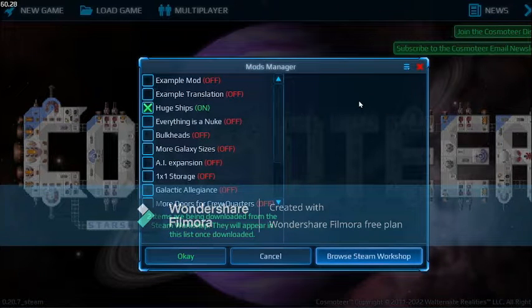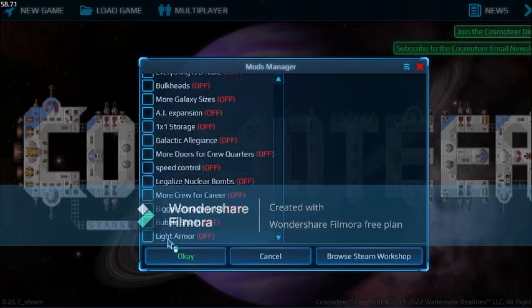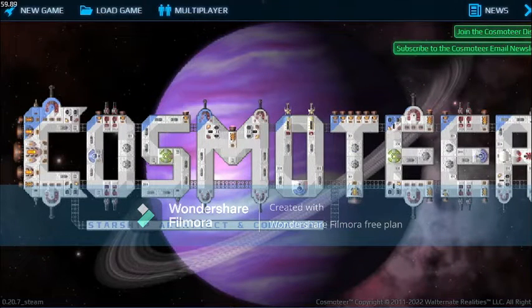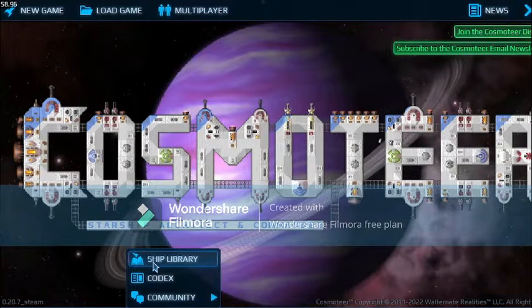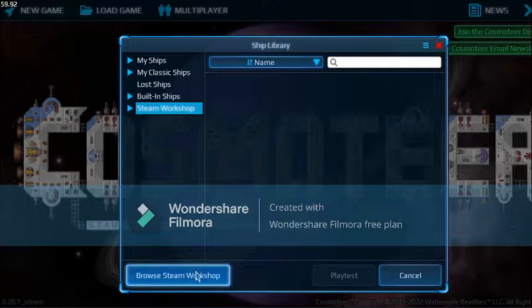Now I will also be showing you how to have those cool ships that a lot of people have. Look, I got this too. Now for the ships, there is no ship gallery. Well there is, but it is hidden inside the More button in Ship Library. You can see I have Steampunk Wings from the Steam Workshop.